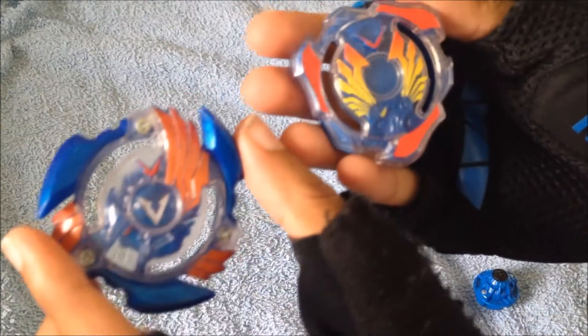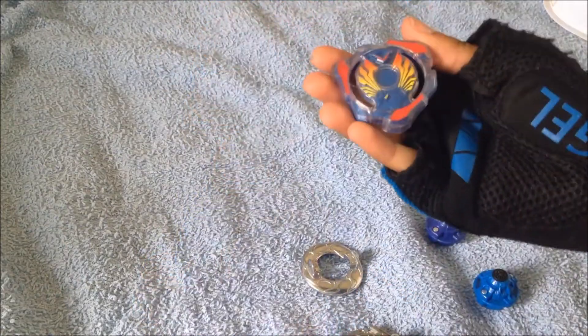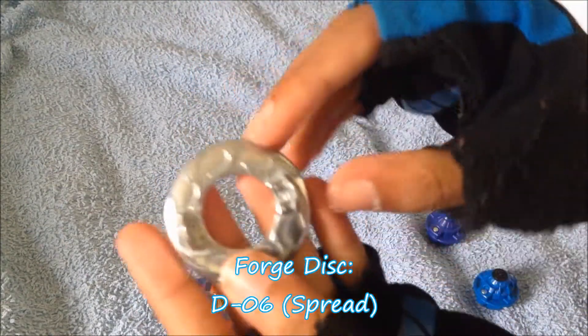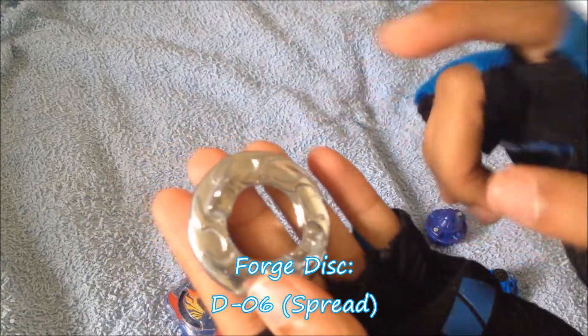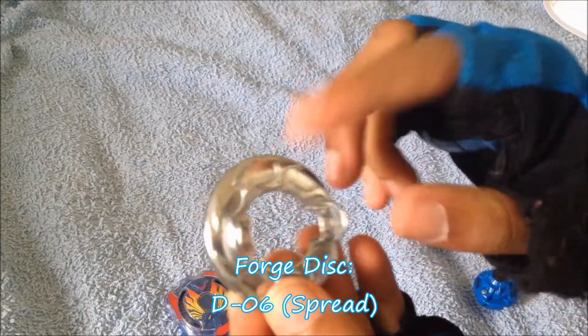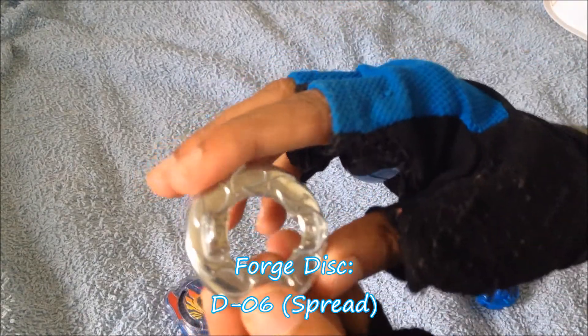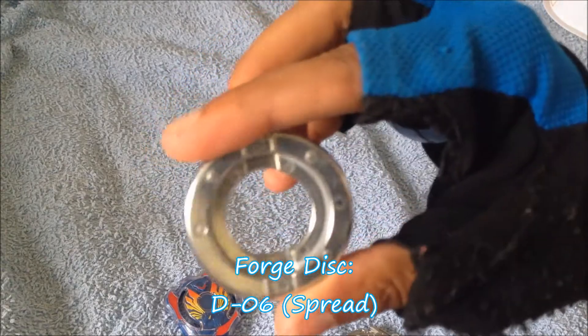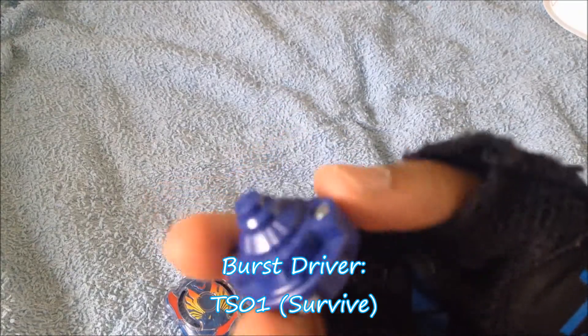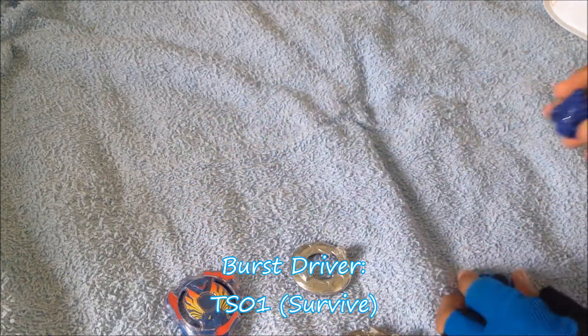If you look at Valtryek V2 - here it is - you can see the difference. The back has a QR code. Here's the forge disc, which is... I think it's Wing, but it has an S on it, so this might be Survival or something - I'm not sure. And the performance tip - it has an S on it too, but I think this might be XL, which is different from the boost driver right here, as you can see. Please help me out with the parts - I'm not really sure.